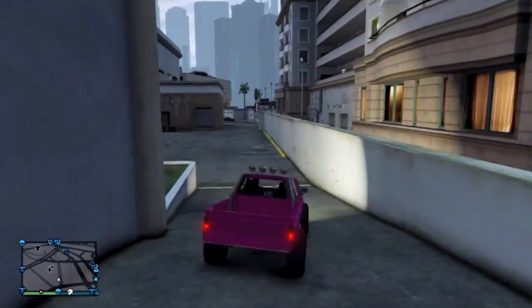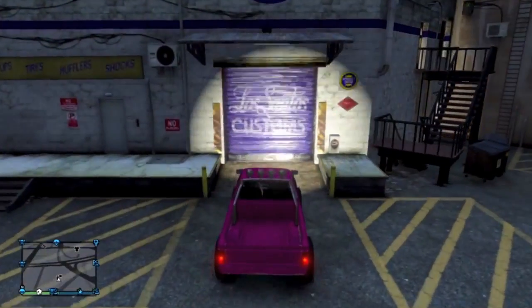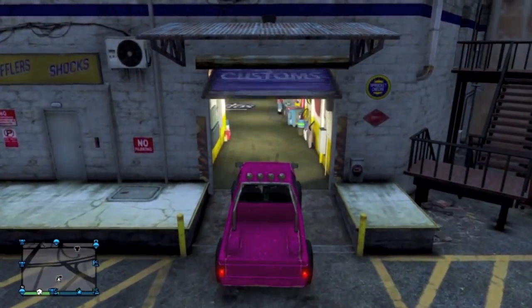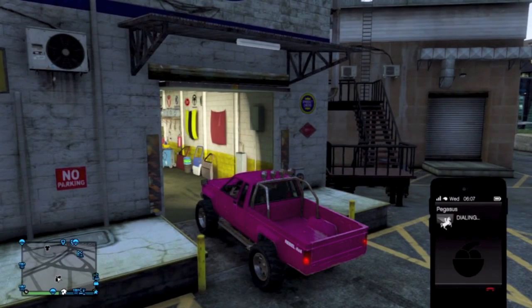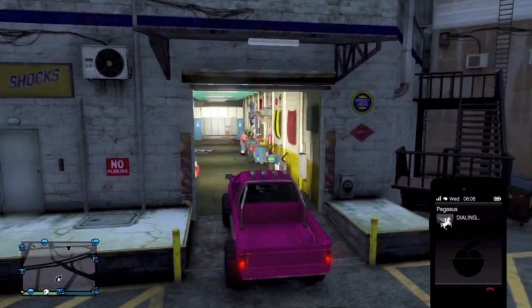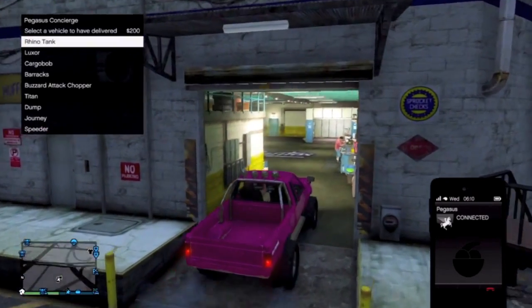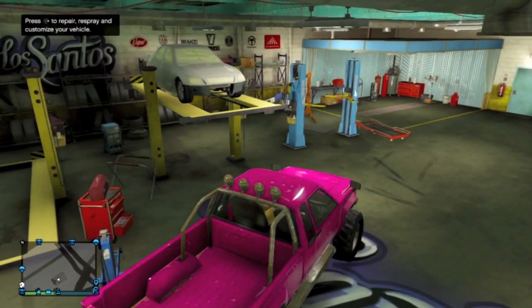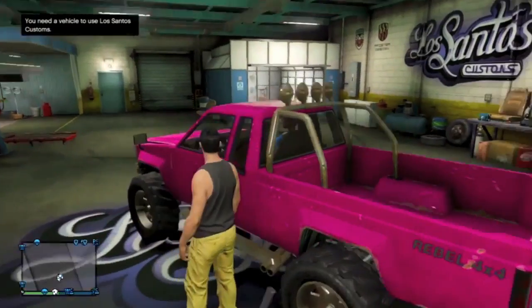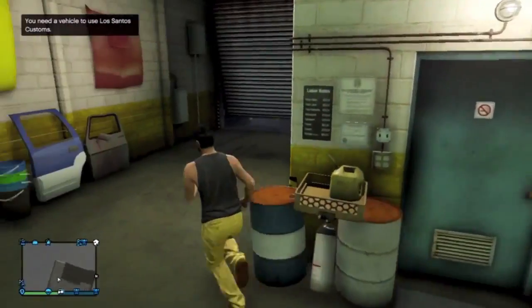Once you get to Los Santos Customs, park the vehicle exactly as you see me doing — as long as the garage door opens you should be fine. Then pull up your phone, go to your contacts list, and call either Pegasus, Meriwether, or your mechanic. As you receive the screen to request a vehicle, simultaneously drive inside the garage, and if done correctly you should be able to drive inside without actually having to modify the vehicle.